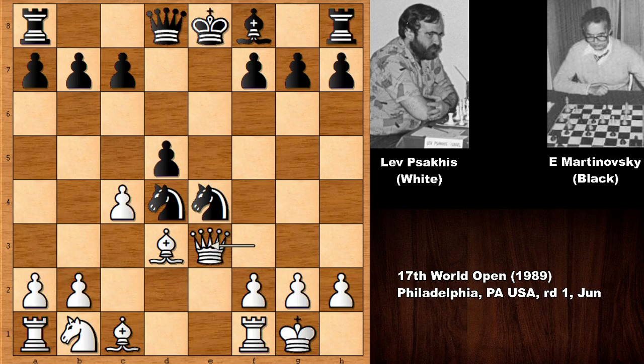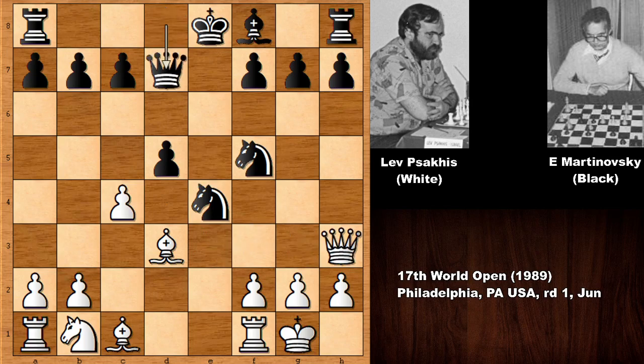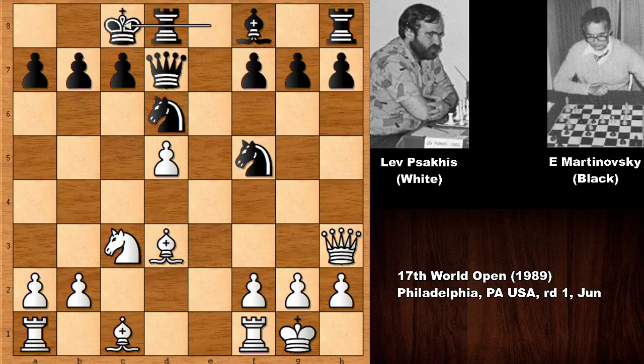c4 undermines the knight, so bishop takes on f3, giving up a pawn. After this move, pinning the knight, c takes on d5 is possible, attacking the queen. Queen to e2, knight to d4, repeating the moves. In this position queen to e1 is possible and that's a pretty strong move, but we have queen to h3 attacking the knight, so queen to d7 developing and defending.